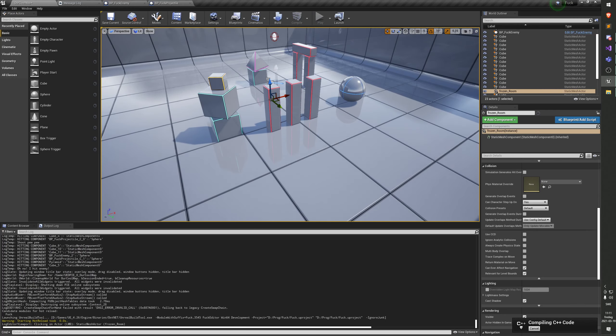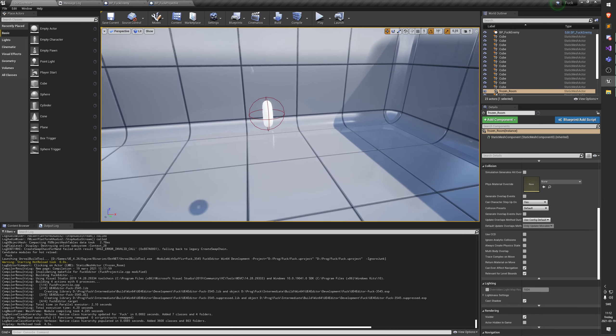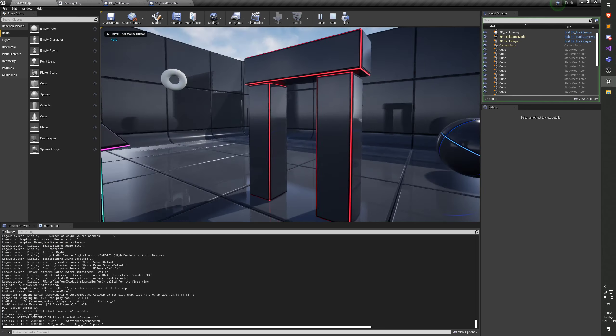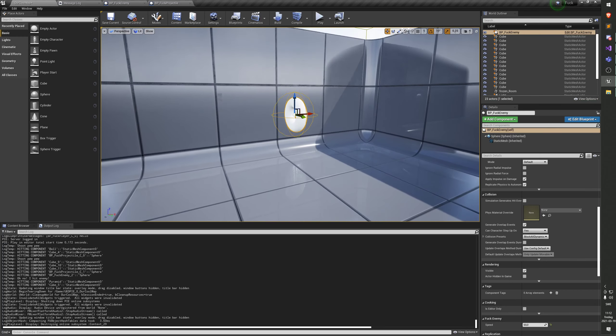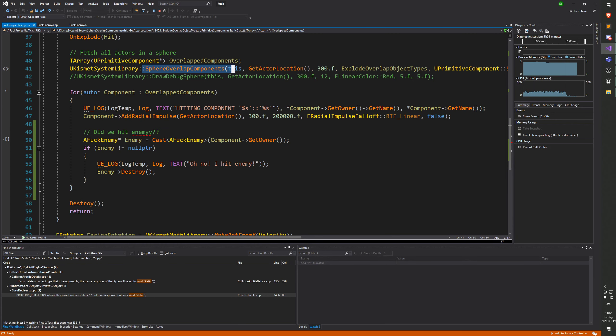Can't we move the entire cast thing into the for loop and use it on the component instead? We can try - we can try to check if the hit components are of type enemy. But it's the actor that's of type enemy, not the component. Can we get the component's parent actor? Yes - get owner, which we're doing in the logging. Getting the owner will get the actor that the component is attached to. This should work fine.